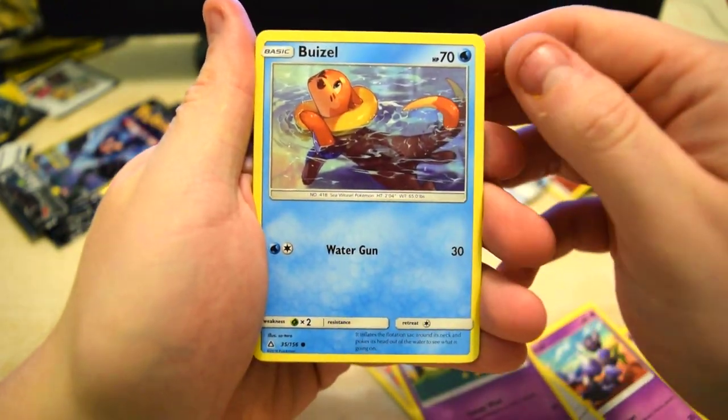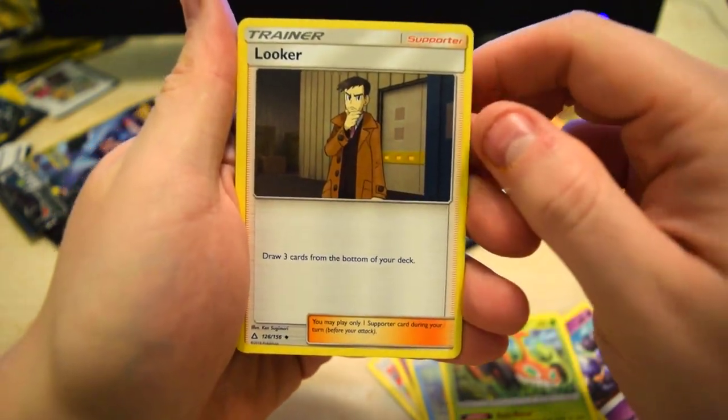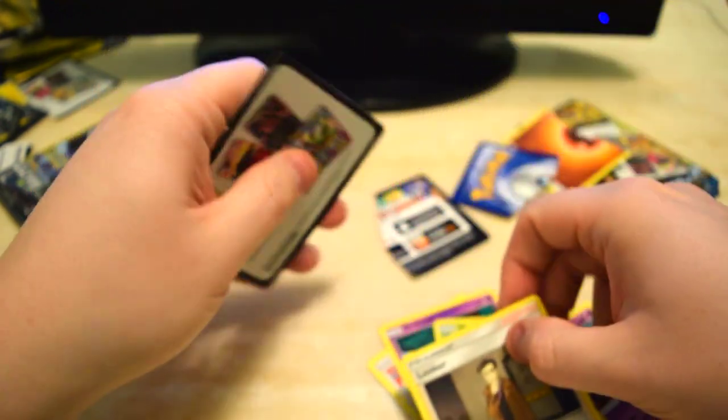Buzo, Little Otter Man. Moer Adam. And Looker. Next one.